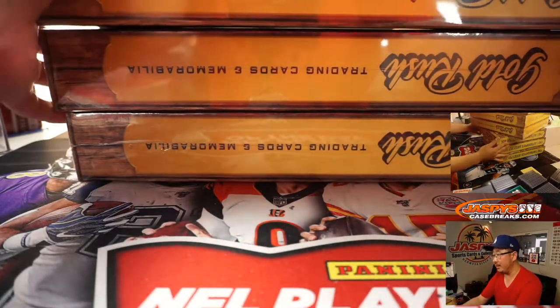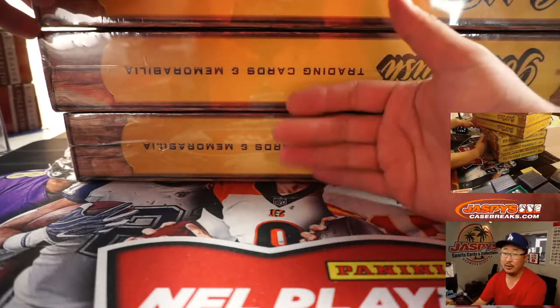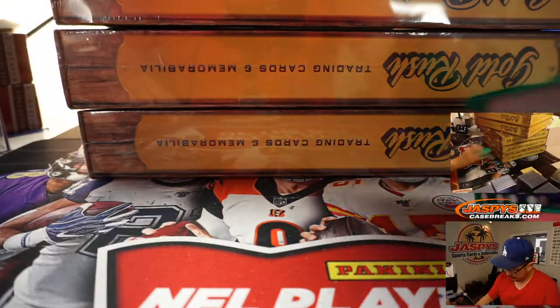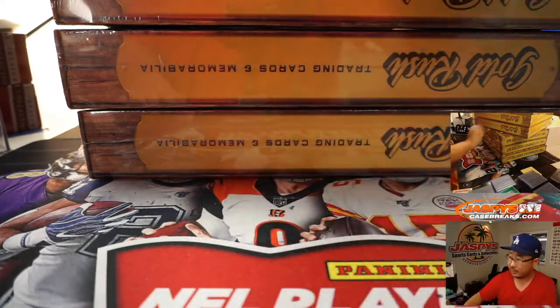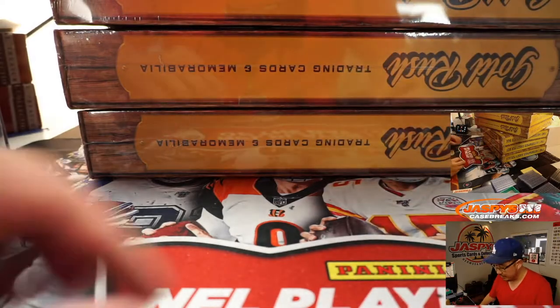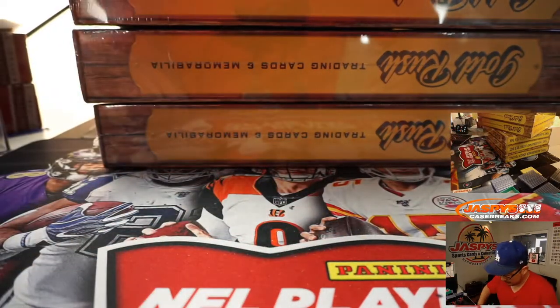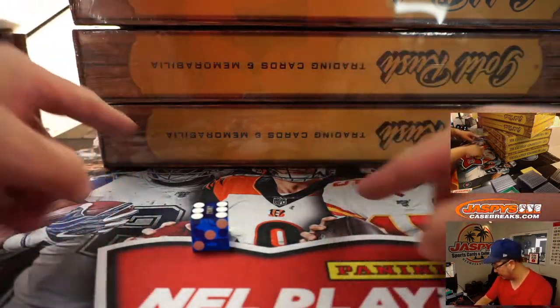These three right here will be 1, 2, 3 on the dice roll, and these three down here will be 4, 5, 6 on the dice roll. Let me pick a die — let's pick that one. Once again, 1, 2, 3 for the top three and 4, 5, 6 for the bottom three. It's 6, so it's going to be the bottom three right here.